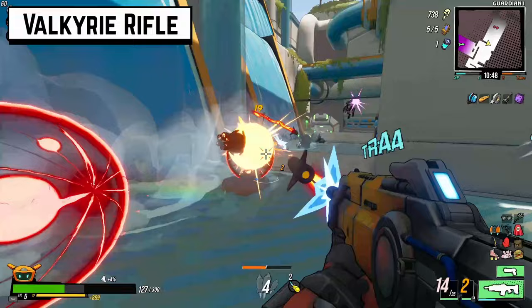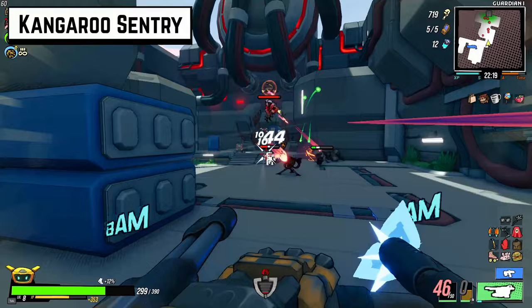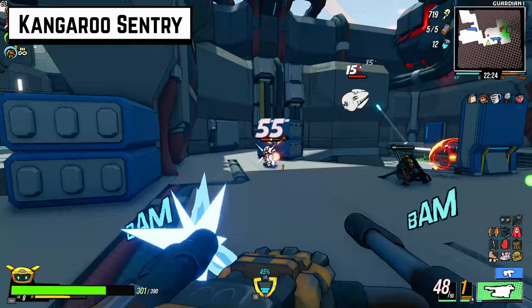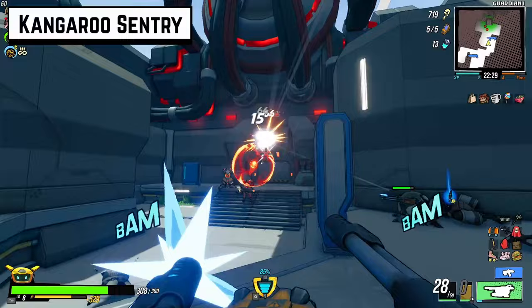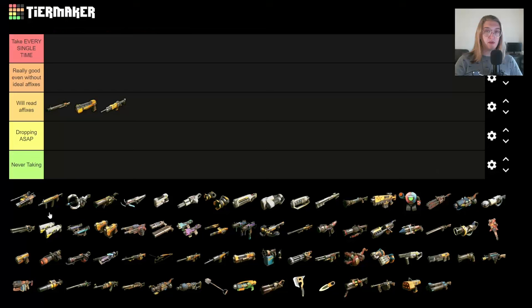The Valkyrie rifle doesn't always do it for me. The Kangaroo Sentry has a unique quality — it can actively draw aggro away from you, and that is fantastic. That's one of the only ways I've found to beat Guardian 4. The problem is that whenever you use its ability to set down a Sentry, it doesn't have enough health to draw aggro from you long enough to really make a difference, and it also doesn't do a whole lot of damage unless you already have an insane build.